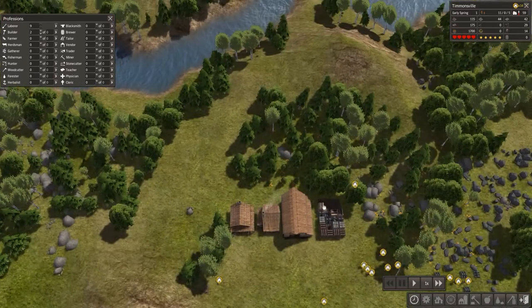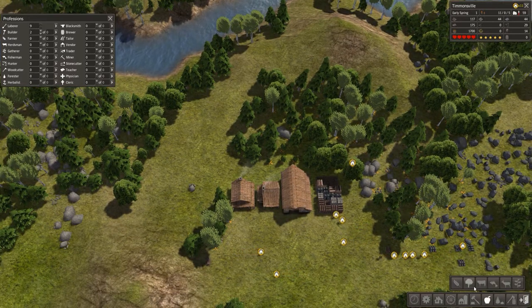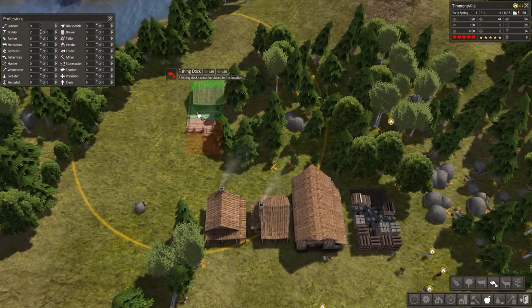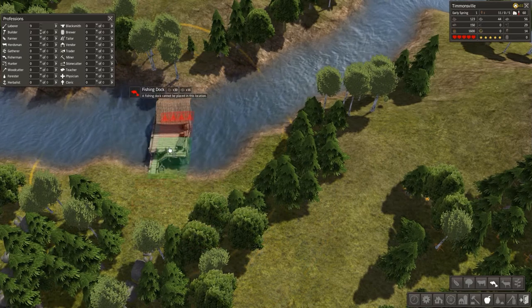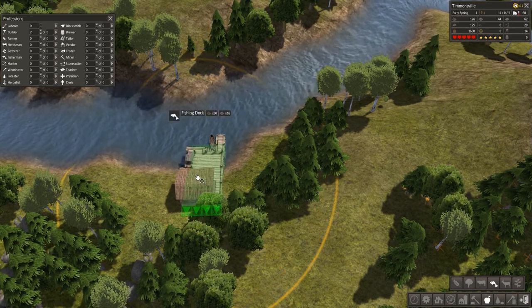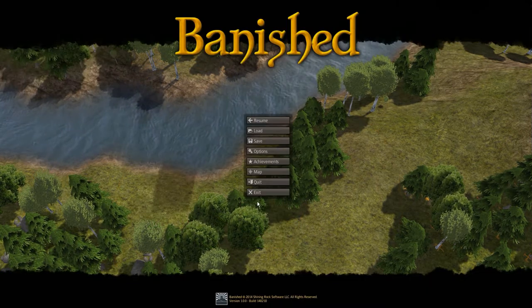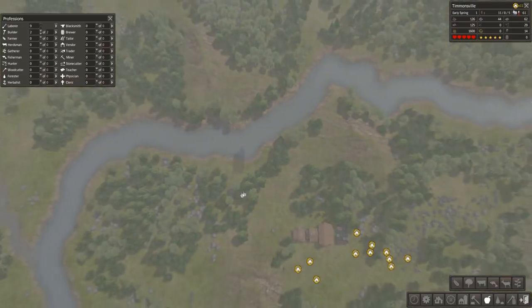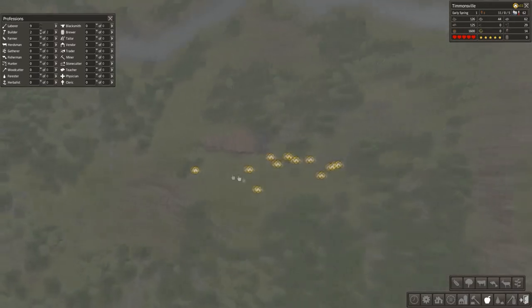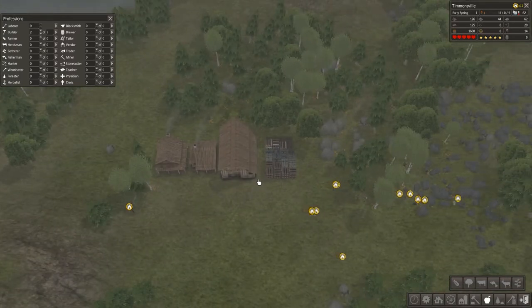We're going to need food. We have different ways to produce it: we can build crop fields, an orchard, livestock, pastures. A fishing dock is quite a popular one, and I'm going to place one now. To place a fishing dock you need to be on the river — you stick it a little bit into the river. I think I'll go right about here and put that down. Our river runs right through here, which is great because we'll also need it for our trading post, which will let us trade for livestock and seeds to grow things.